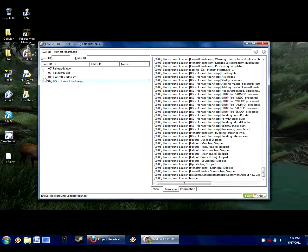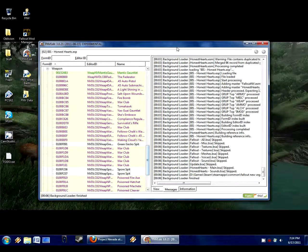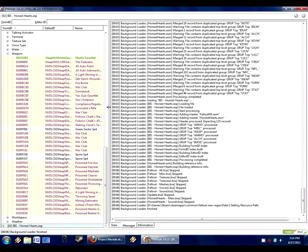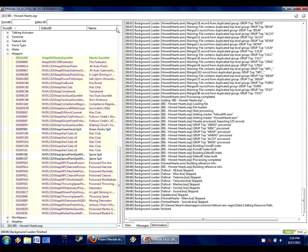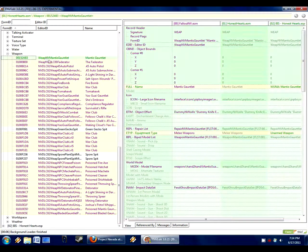If we go in here and scroll down to weapons, then maximize — you can also click and drag here if you didn't know, and then click to expand, it's a little strange compared to normal Windows behavior. We notice here that there are different weapons — these are all the weapons from the Honest Hearts DLC. And we notice this record is in green.